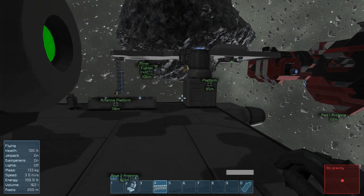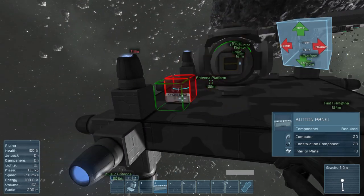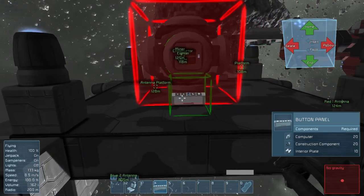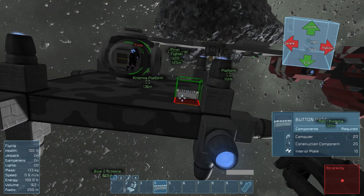A gyro can stabilize the ship, but I'm wondering if it might screw things up, so let's leave it for now. We can place it down if we need it.